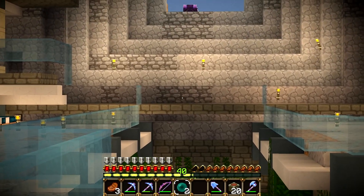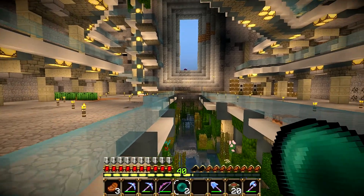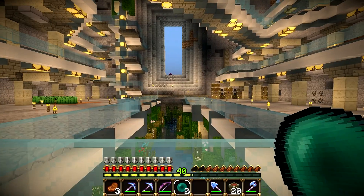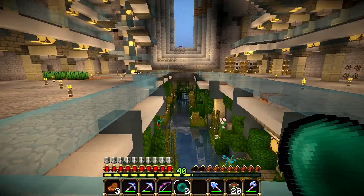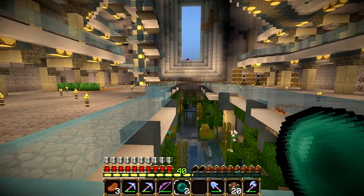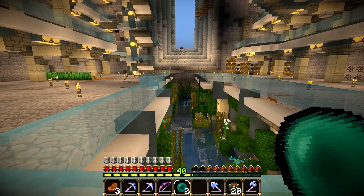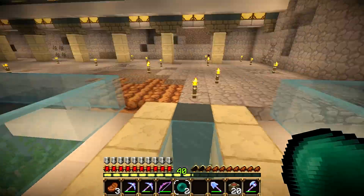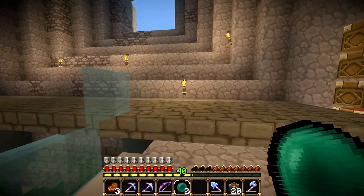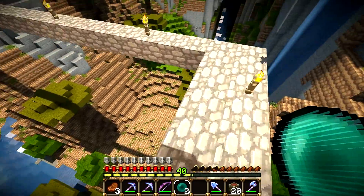I still need to work on this stone brick half-slab bridge over there — I don't like the design and it doesn't fit the rest of the channel design. But first I want to show you what I have done behind there. You can see there are some iron bars, and the water is running into a pipe which leads to the outside, and there's a small waterfall. Let's have a look from the outside because I really like the look — it's looking very cool.